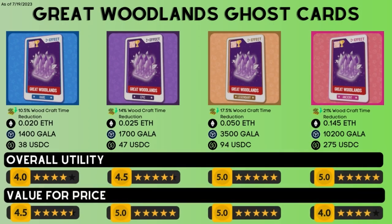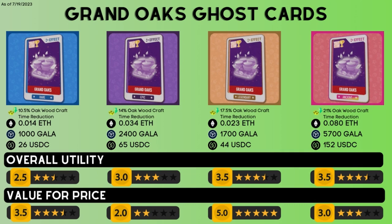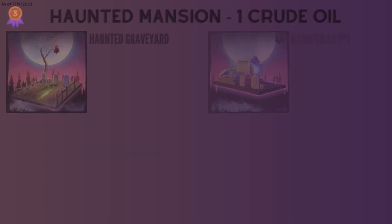Number 4 on the list is the Great Woodlands Ghost Card. This is an NFT that can be applied without placing anything in your town. There are various rarities from Common to Ancient, but the Rare through Ancient rarities are most relevant. These cards provide an effect that reduces the craft time of wood — the Rare reduces craft time by 10.5% going up to 21% for the Ancient. I'd also like to mention the Grand Oaks Ghost Card: if you're planning on doing an Oak Barrel Rush with the Stylin Ride, the oak wood craft time reduction from these effect cards will help. Overall their utility is moderate, but specifically for the Oak Barrel Rush they are useful.